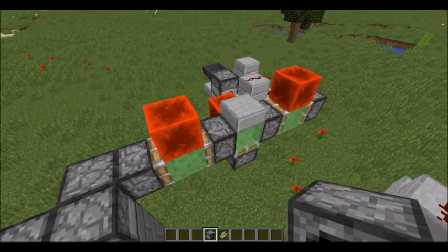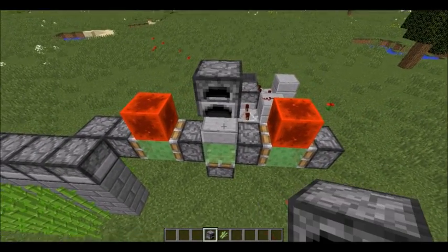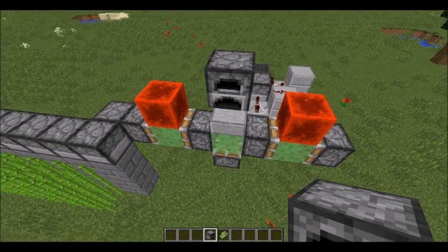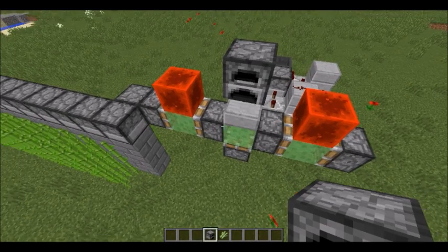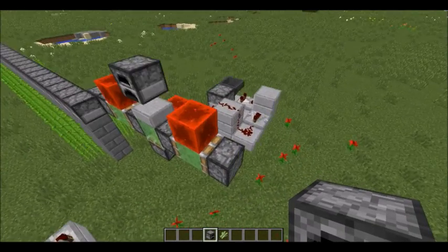Short disclaimer before making the turnaround modules: after making this video I discovered that all you have to do is place an immovable object up there and it will cause the flying machine to automatically turn around. This can save you a lot of time.